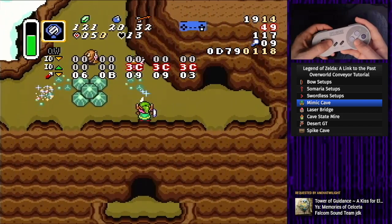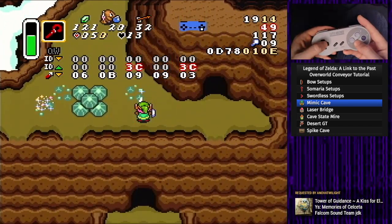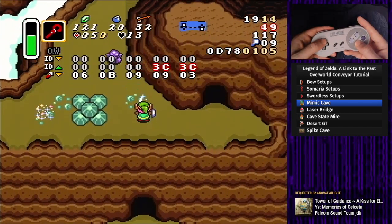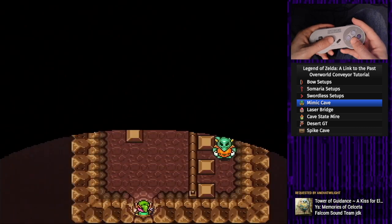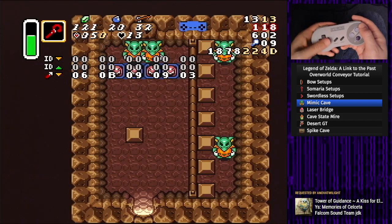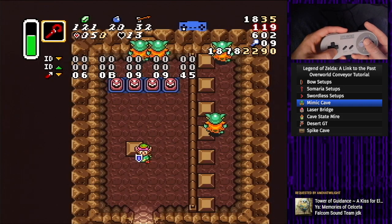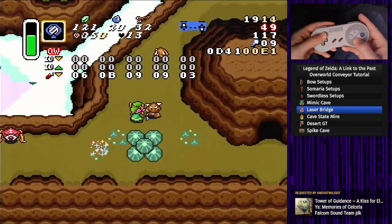Another way to do this is to select buffer — that worked. Then we let Link disappear for about four or more seconds, then walk down. It screen wraps Link, puts Link behind the chest, then we walk, find the chest, and open it. Then you have to save and quit out. But let's do something a little more useful.